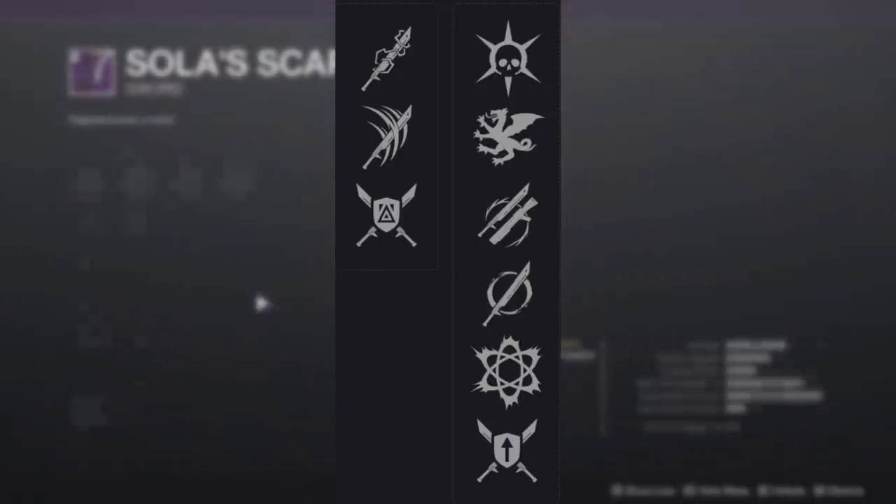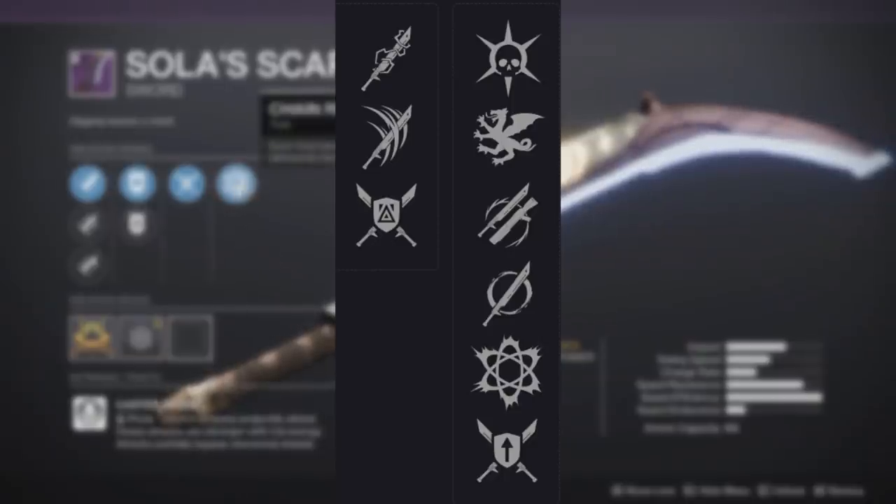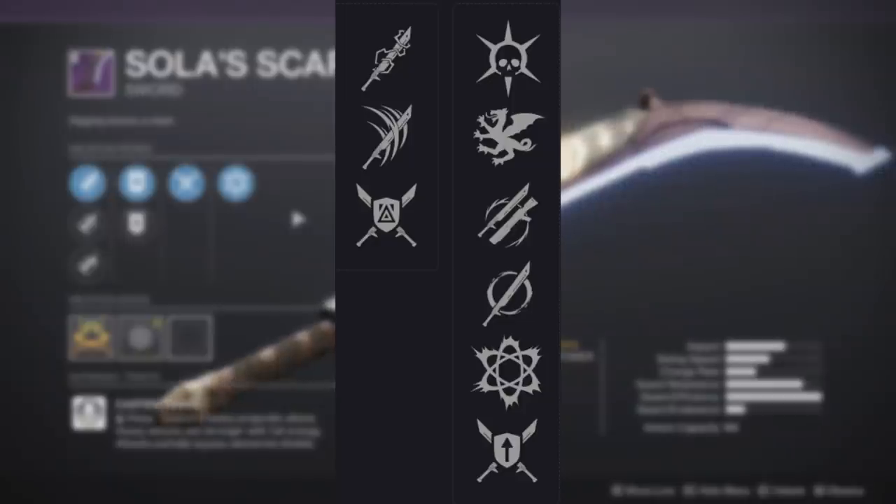In the right column, we have some interesting perks. There's Thresh for more super energy, Vorpal for 15% more damage, On Guard which gives you more damage right after you swap to the sword, then we also have Assassin's Blade, Counterattack, and finally Chain Reaction. I'm definitely going to be farming to try and get some of those rolls so I can test them in a future video, but this video is going to be mostly about Chain Reaction.